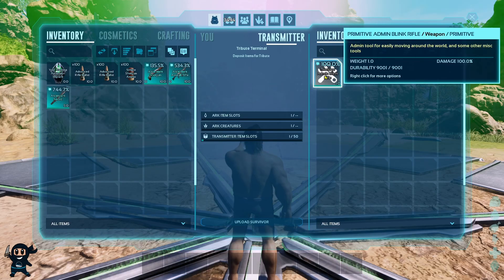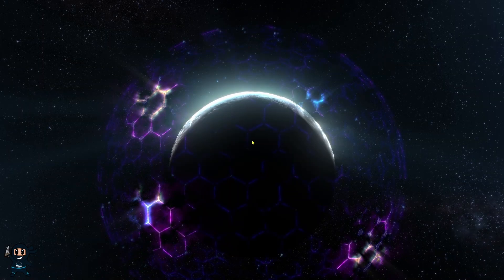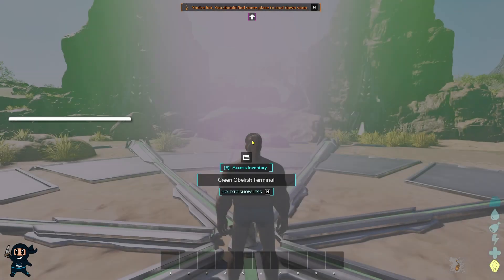This will disable the ability for anyone to download anything onto the server — so no creatures, no players, no items. However, it also means that if anyone uploads anything onto the server, they won't be able to download it back. But if they do upload something, they can actually run over to the single player world and go ahead and download it from there.